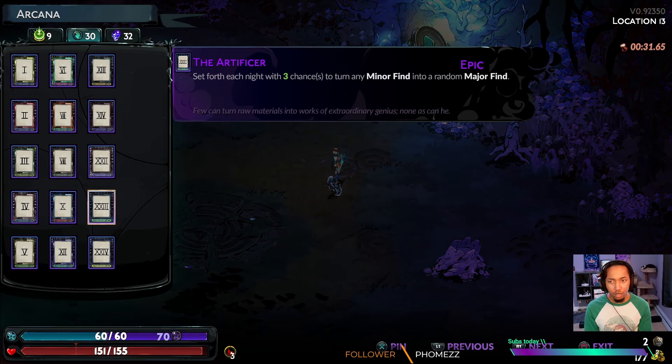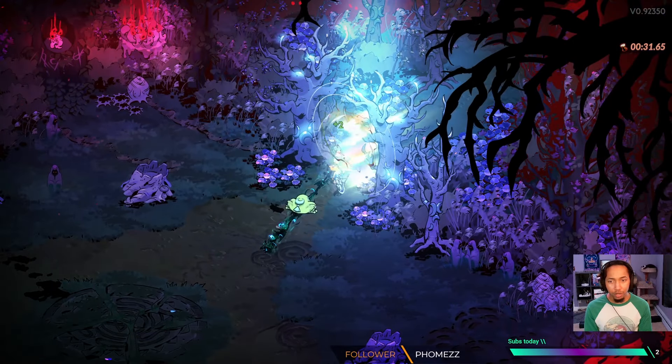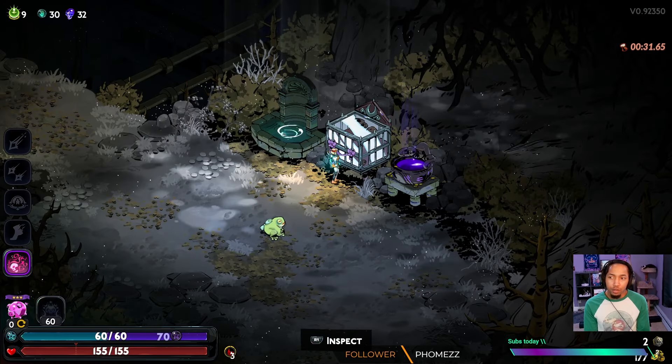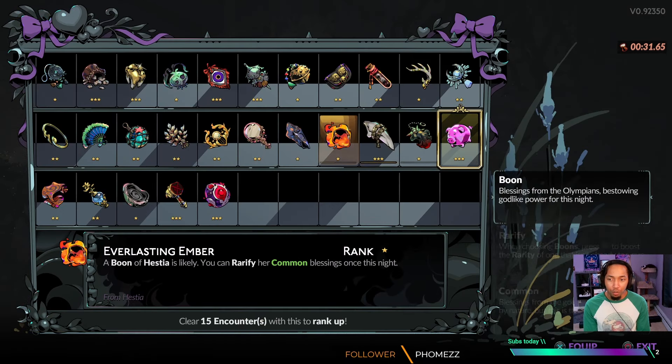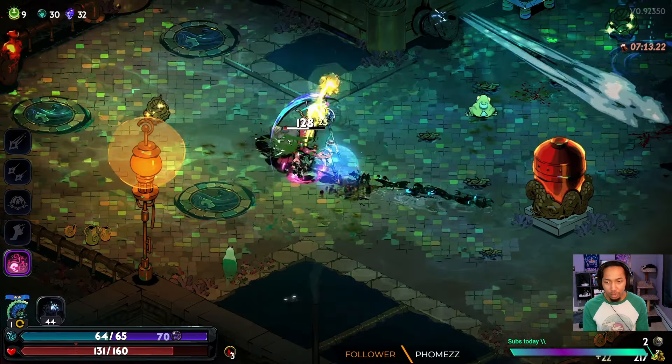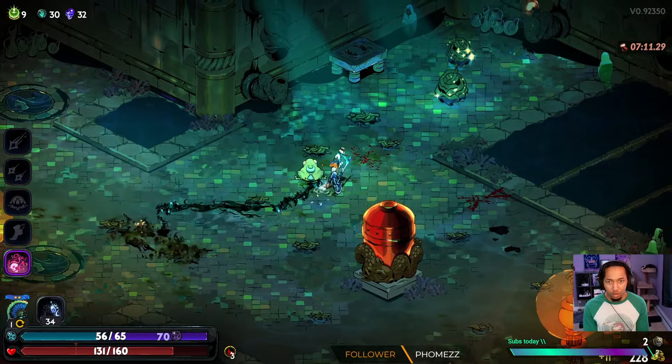With Hecate dead, we get our Crystalline Figure proc — a card called Artificer. Artificer is actually incredibly strong: any minor find such as a resource can be changed into a major find, which could be anything from a god boon to a hammer. We do need to take a new keepsake since it has expired. We have Zeus right now, so we could look for possible duos — that could be Demeter, or Poseidon has a decent duo. But we're going to go with Hera because we know her attack is incredibly strong, and their duo increases each other's power.